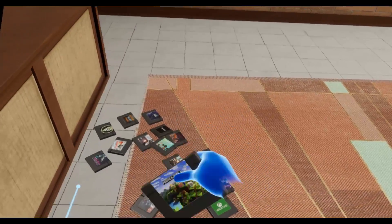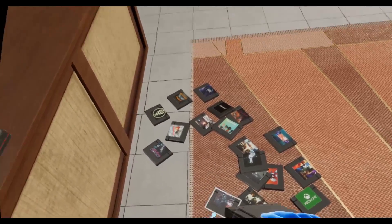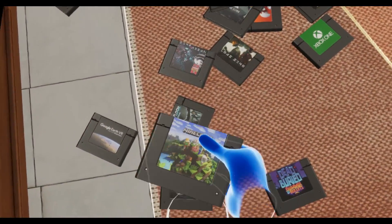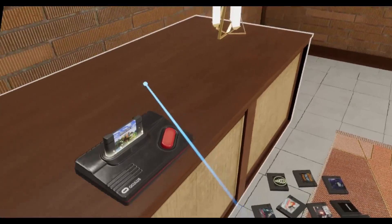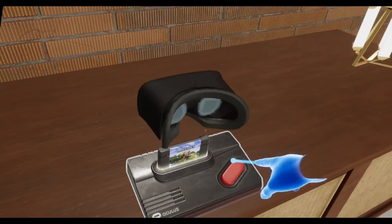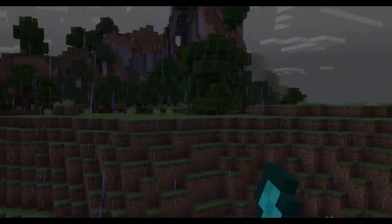Let's jump into something that really impressed me — the living room. This is genius! For anyone who comes from the cartridge era like me, you're gonna appreciate this. Every game has a cartridge, and what you do is pull it into your Oculus console and push it — your Rift comes up and you get in the game. Here we are in Minecraft!